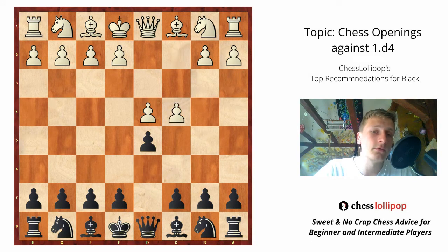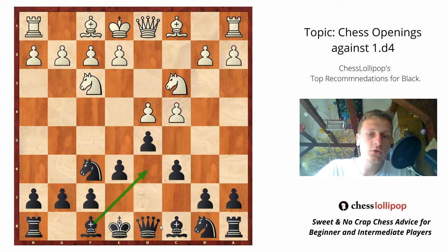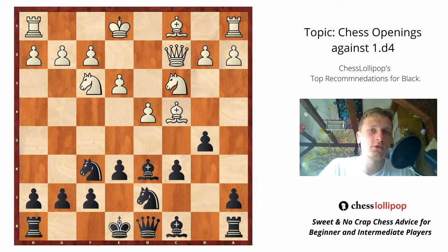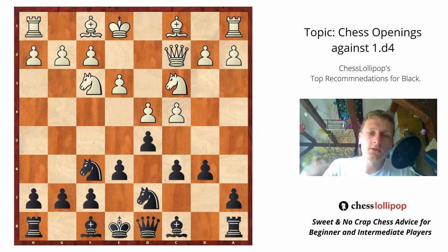My second recommendation is the Slav Defense, which comes with the c6 move. The c6 move is intended to protect d5 and strengthen your center. White usually plays Nc3, you play Nf6 developing your knight, then Nf3, e6 — preparing your bishop to develop. Unfortunately for a moment this bishop is somewhat closed, but it will be open soon. Then e3, Nbd7, Qc2, Bd6. Bishop to d6 is an option for more attacking players; if you are a positional player, you should play b6. With Bd6, Bxc4, bishop takes c4, and b5 — this is a variation for players who like active and complicated play. It's also played by many strong grandmasters including Mamedyarov, Giri, and maybe Carlsen.